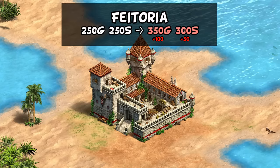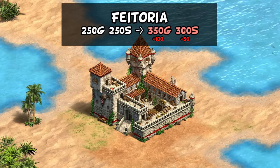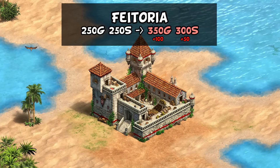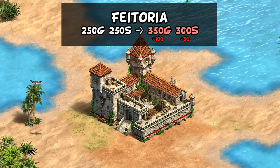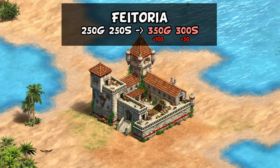For Portuguese, their Feitoria is now going to cost a bit more gold and stone. I've done many videos on the Feitoria and its payback time, but this change should make it harder to get out especially on a smaller economy. Their 300 stone cost especially is going to add up fast, putting them at almost half the stone cost of a castle.